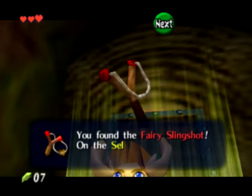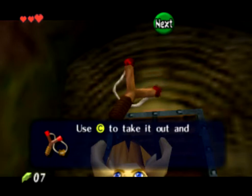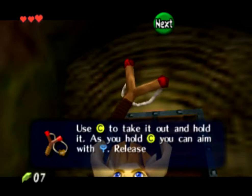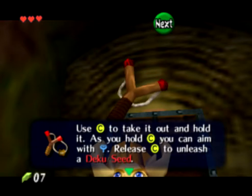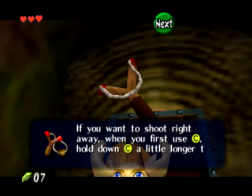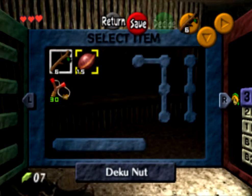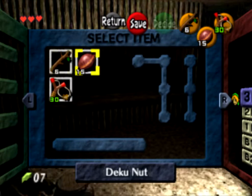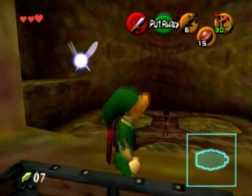Okay, gimme gimme gimme. What do I got? It is the slingshot! Now that's interesting. As you hold C, you can aim with the control stick — analog stick, whatever you want to call that thing. We're going to unleash Deku seeds. So I've got my nuts, I've got my sticks, and I've got my slingshot.